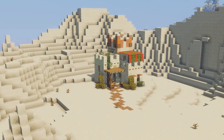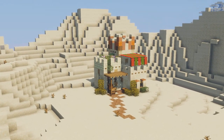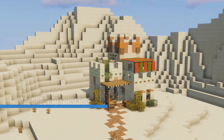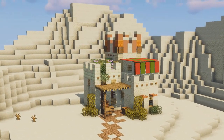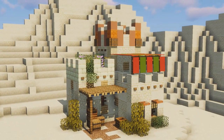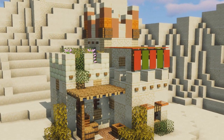Hey guys, Vigoman here and welcome back to another video. Today we are building a desert house. Due to the new rules of the FTC, I want to make sure that today's video is not child friendly, so I will say the word. So with that out of the way, let's get into the building.